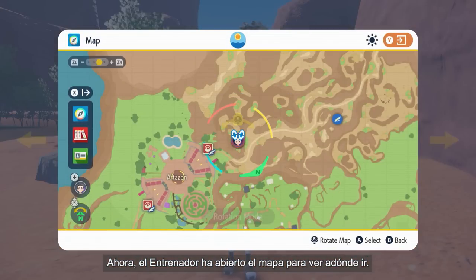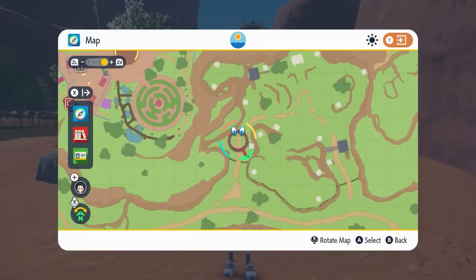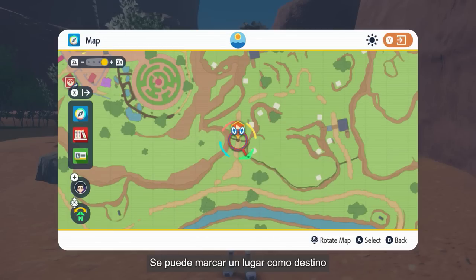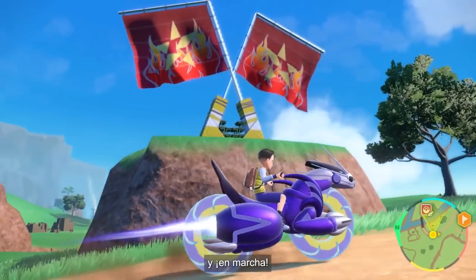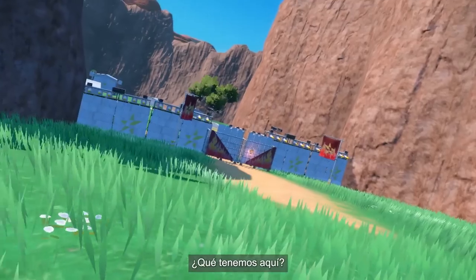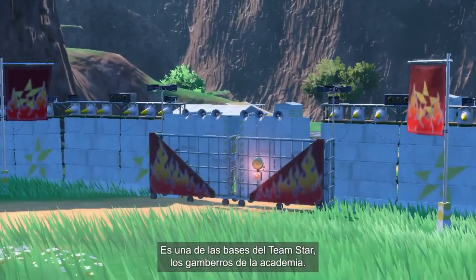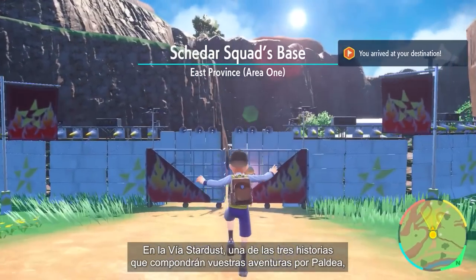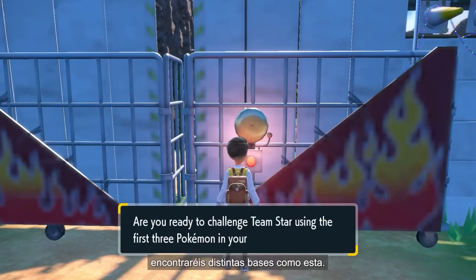The Trainer opens his map to see where he wants to go. You can set a place as your destination to keep yourself on track. Then we can hop atop the legendary Pokémon Miraidon and get going! And what have we here? It's a base belonging to Team Star, the school troublemakers. Starfall Street — one of the three major stories that will make up your Paldean adventures — will unfold in bases like this one.